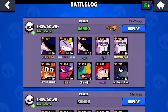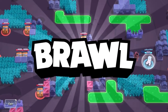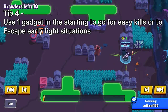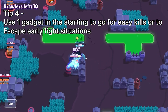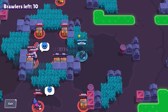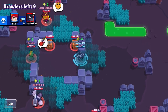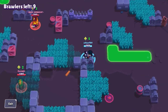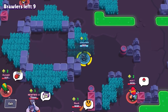Moving on to the next match at 870 trophies on one of my favorite maps, Safety Center. My next piece of advice is to use one of your gadgets to get your super instantly at the start of the match. If you see another brawler nearby, using an early gadget gets you the super instantly. When you're getting cubes, if you get stuck in a sticky situation you can escape, or if you see a low HP brawler you can take them out easily for more cubes.